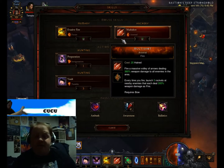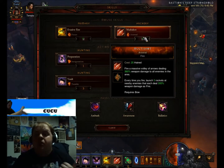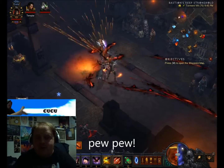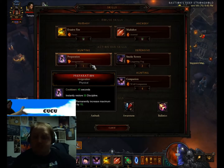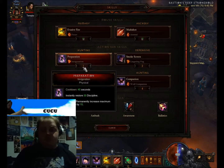Our spender is Multishot, which we use the Arsenal rune — that's fire — which means every time you fire, it launches 3 rockets at a nearby enemy that each deal 300% weapon damage as fire. As you can see, random rockets going everywhere. For our number one we use Preparation with the Invigoration rune, which gives you a passive 15% maximum discipline. Preparation instantly restores 30 discipline.